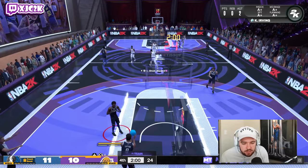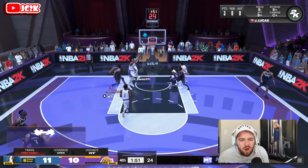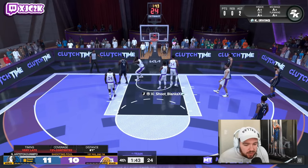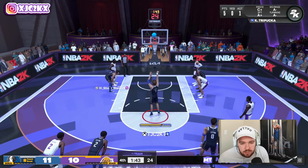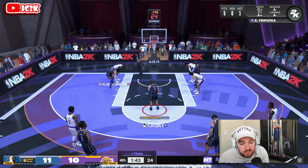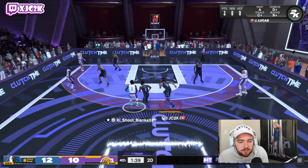If I could get another three with Kelly Tripuka that would be absolutely beautiful. We try to bait him into the screen, attack the rim, hit our pop — Kelly's release slowed way down on an open two but he redeems himself going all the way to the rim with that 80 driving dunk. Giannis hacks him hard and we go to the free throw line. He misses an 86% free throw — honestly that's just unlucky. Kelly has a good free throw rating; with a good release it should not be much of a problem.